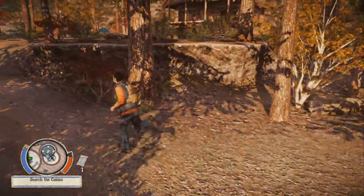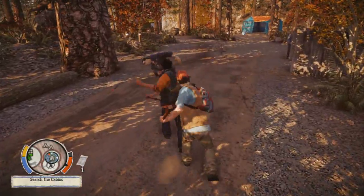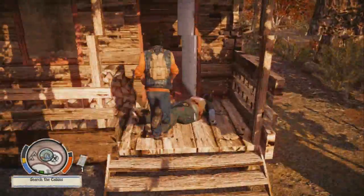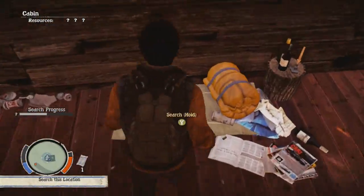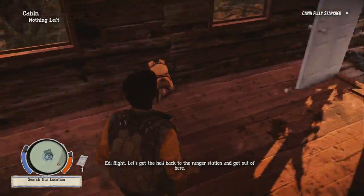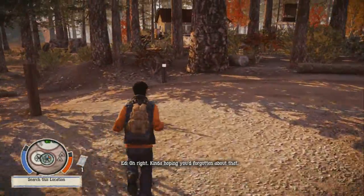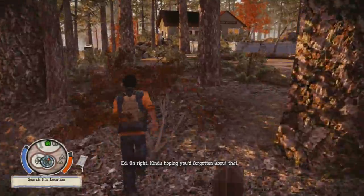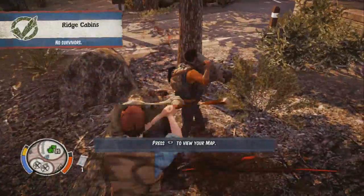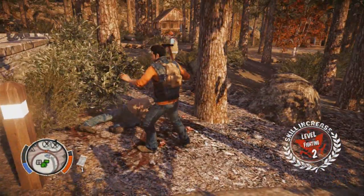Did we not search that cabin fully? Oh, search in progress — this is what we missed! Oh look at that — bullets but no gun. Or we go check out those gunshots. Okay, we're going to go back to the ranger station and put some stuff away. Level two fighting — nice, he got the kill! Oh, there's a guy coming over here, let's go take him out.